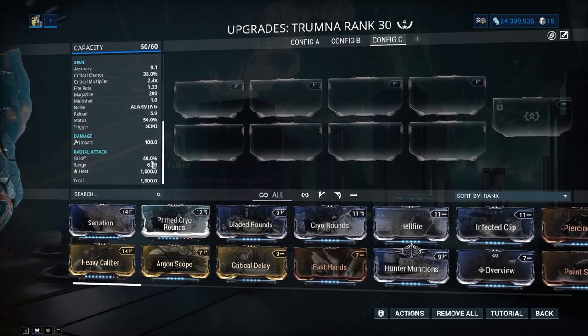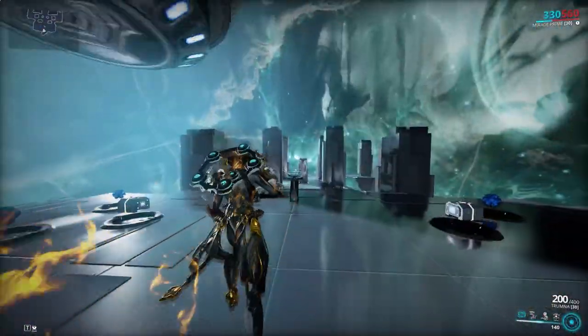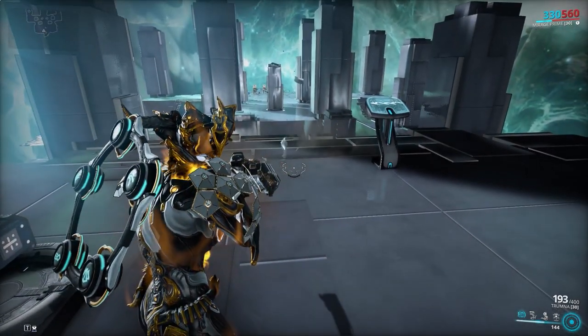The special does innate Impact damage and a radial attack of Heat. Another thing about this weapon: it has slight explosion damage, so when you shoot it does a small area of damage. It's affected by crowd control abilities, especially when you group enemies in.